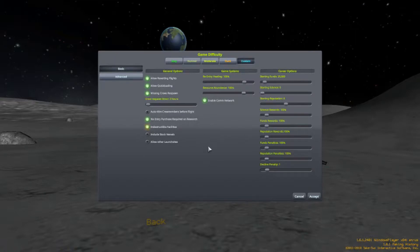We want to make sure we have indestructible facilities turned on. This will help so that if we crash our rocket into the launch pad, it won't blow up and we won't have to pay money to fix it. Reverting flights, quick loading, and missing crews respawn — we want those turned on as well. We'll leave reentry heating, starting funds at default. I don't use stock vehicles; I like to build my own. We're also going to allow other launch sites, though I don't use them very often.